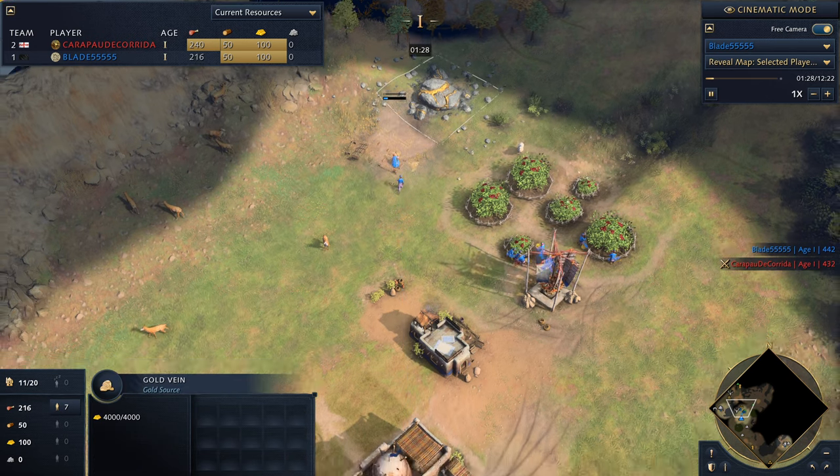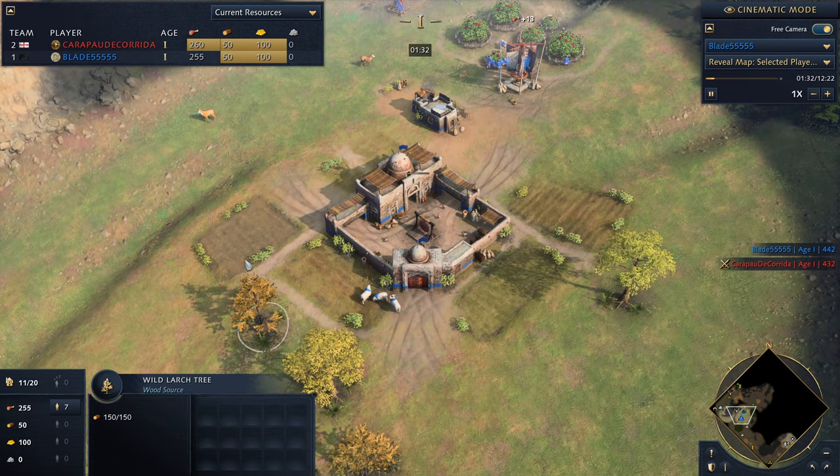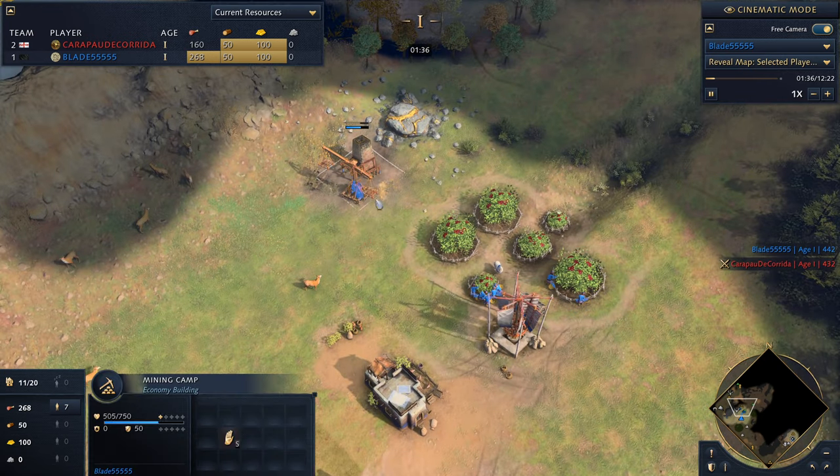Once you have four villagers on gold, you will rally villagers to wood — the straggler trees near your town center. We'll go over that once we get there.